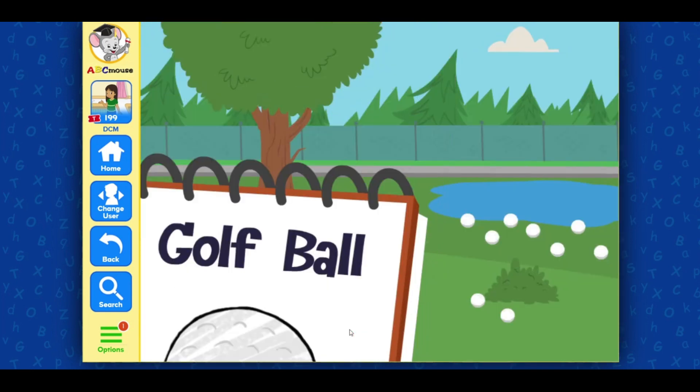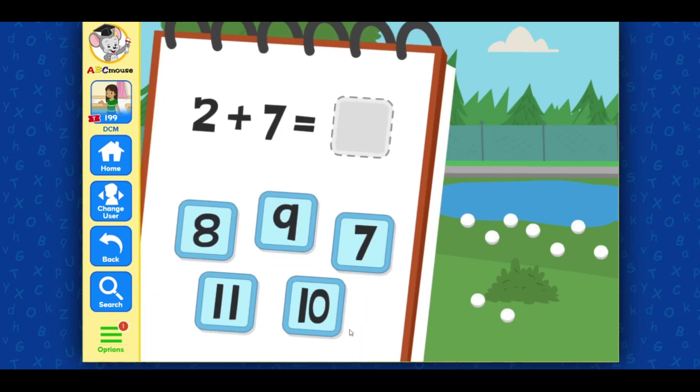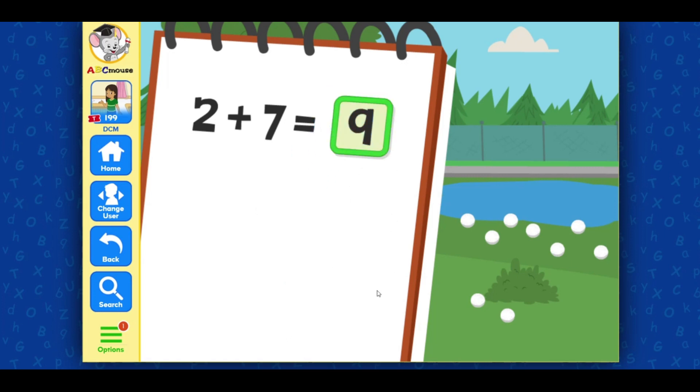Golf ball! Golf ball! Look, Manny — there are two golf balls over here and seven golf balls by the water. Let's see what's two plus seven equal. Drag in the correct answer. Two plus seven equals nine. Fantastic!